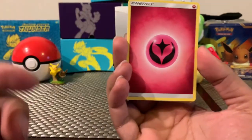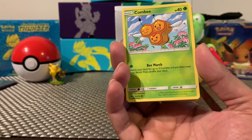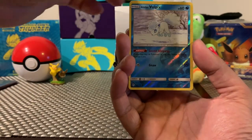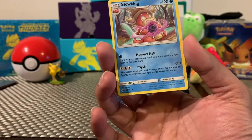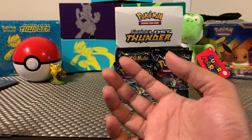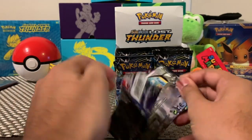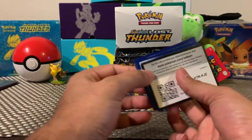I was thinking about doing a part one and part two for this video but since this is the very first box opening, let's do it all in one shot — why wait? We got a Vulpix Reverse Holo, that's cool — I'm definitely gonna hold that one on the side. And we have a Slowking for the rare. Not bad, not bad. We still have quite a few to go on the left side.